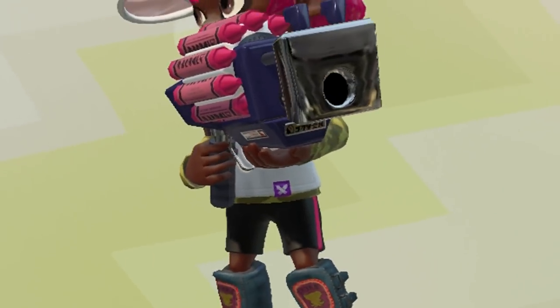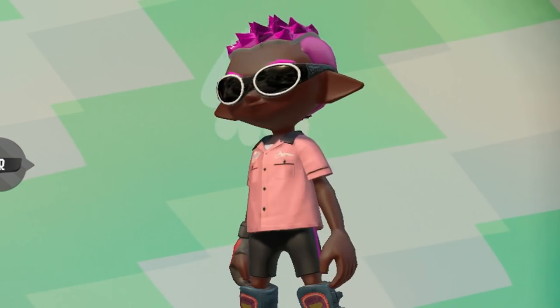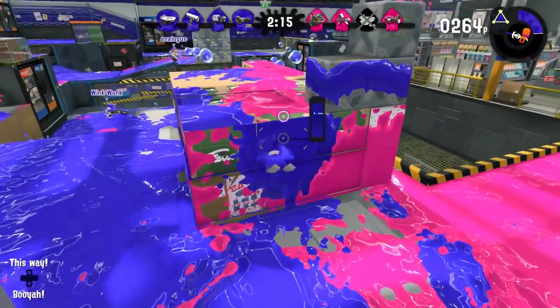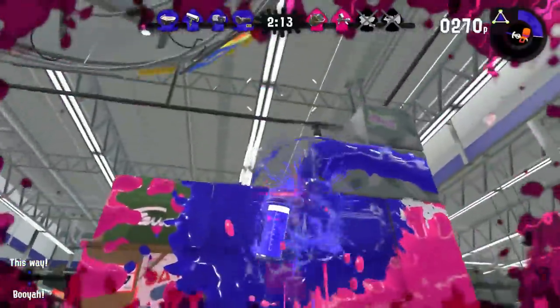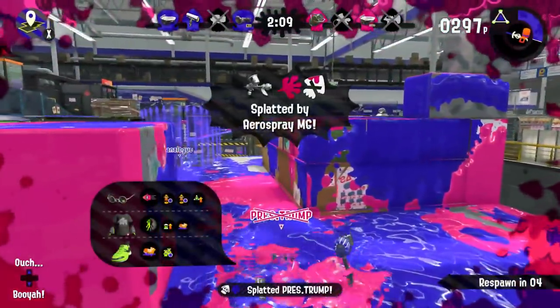Tip number three: you must have the perfect gear for the Clash Blaster, and that is — just run speed and ink saver main. Look at my man, he's temporarily blind and he's wearing sunglasses. He's just that good with the Clash Blaster. You go, Billy, get that enemy over there. But Billy, that's a wall. 'Wait, did I hit something?' Yes you did, Billy. Good job.